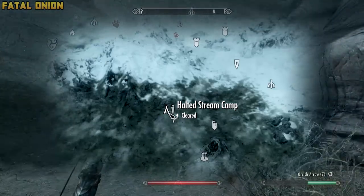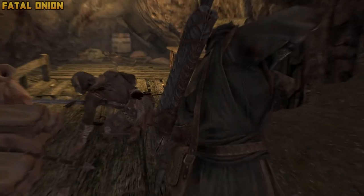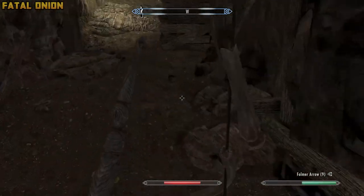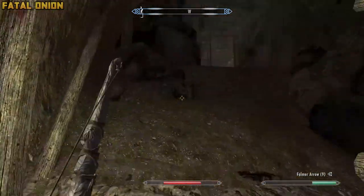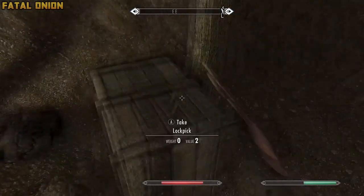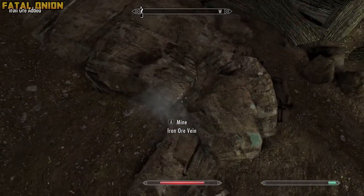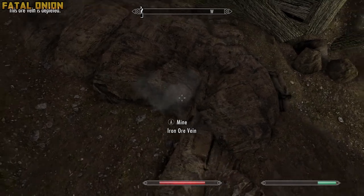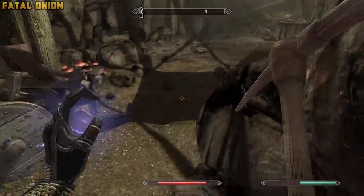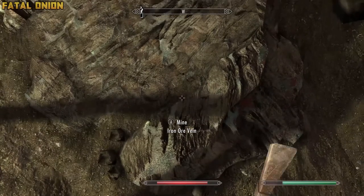The next location we are going to is the Halted Stream Camp, right above Whiterun. This location is going to be full of bandits, so make sure you're ready to pick a fight when you come here. You're going to need a pickaxe as well — fortunately the mineshaft does have a few stashed throughout, so pick one of those up and get ready to mine. A tip here: if you have the pickaxe equipped and you swing at a deposit, it mines much faster than just doing the animation. However, a lot of the deposits I tried mining didn't work, so I don't know if it was a glitch or a bug, but it might be best to just go around and do the animation for the mining.